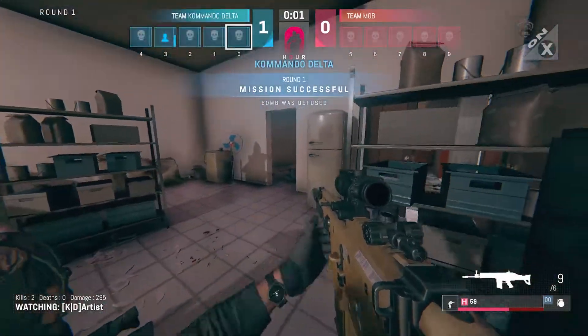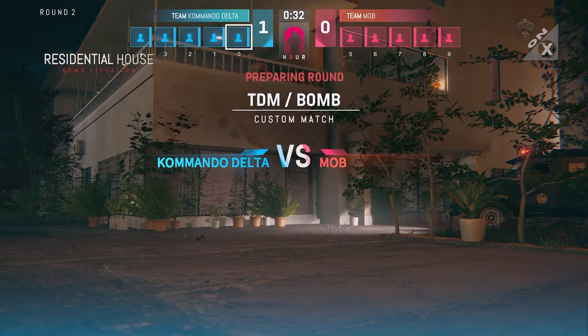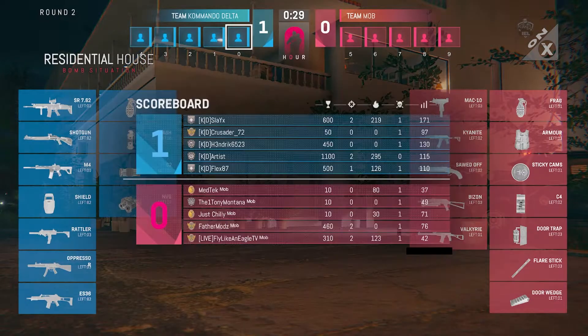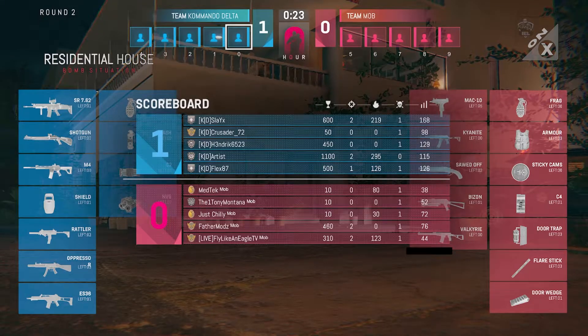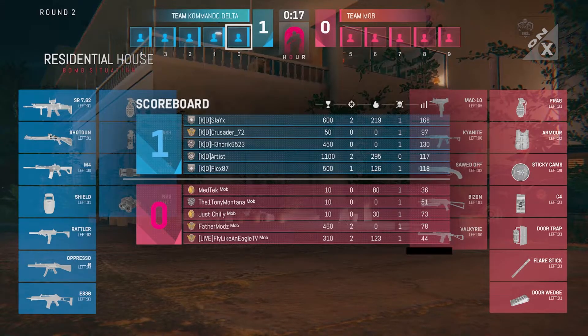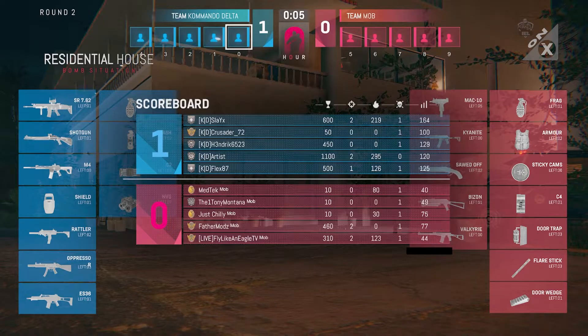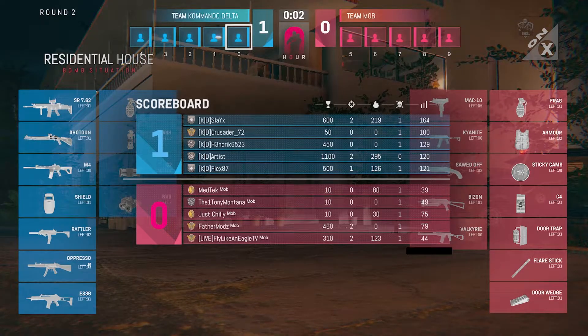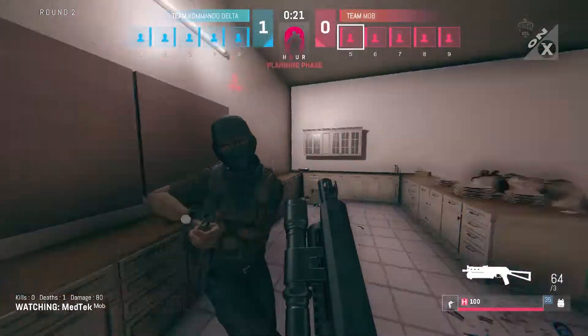No way. Commando Delta actually pulled that off with literally one second left. The fate that was just challenged in that round — holy! What a finish! Father Mods and Fly Like an Eagle will get two kills there for Mob, and Commando Delta wins that attack round with about a second left.